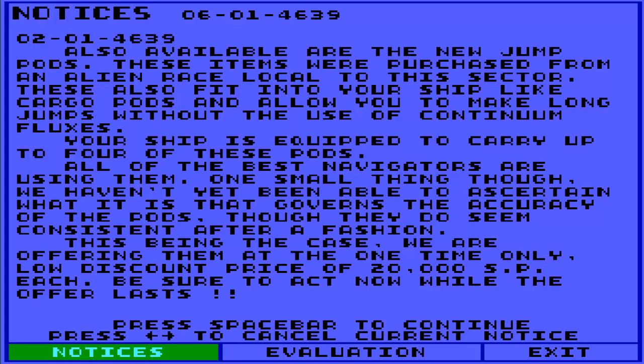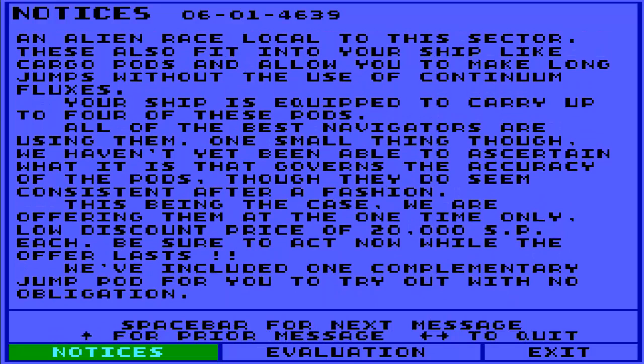Before you get rich, jump pods are expensive and can't get you anywhere you couldn't get without them. They're more accurate when you point to a coordinate with stars nearby - pointing to a cluster of stars, your accuracy goes up due to gravitational influence. Point to the middle of nowhere and your chances of hitting your target are quite low. There's been a report of two continuum fluxes very near Starport - one at 33, 70 and the other at 29, 54. Recommend proceeding with caution. Also, numerous reports indicate travel within the Cloud Nebula is extremely hazardous.